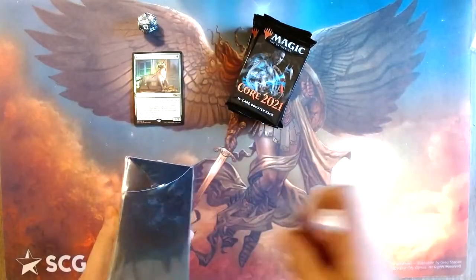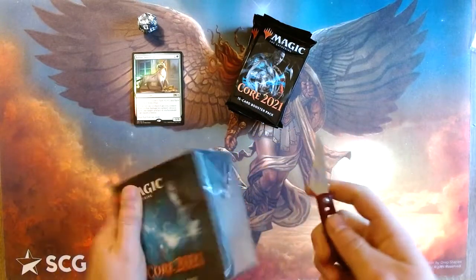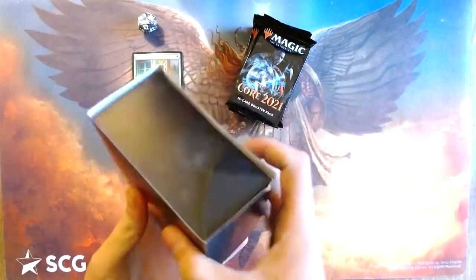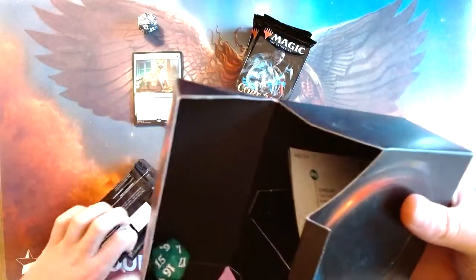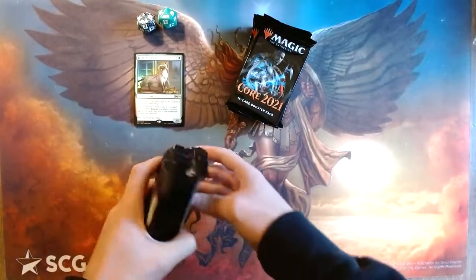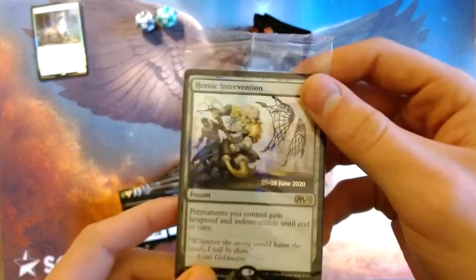I guess we could just open both of these. Yeah, we'll do both. This is a very sharp knife by the way — I probably should just open it like I did the last one, but you know, it is what it is. Core 2021 Intervention — if you want to give permanency control, indestructible and hexproof.